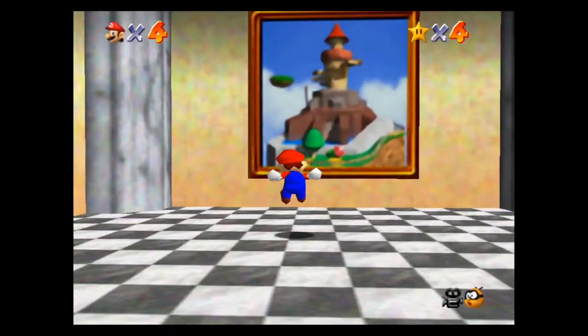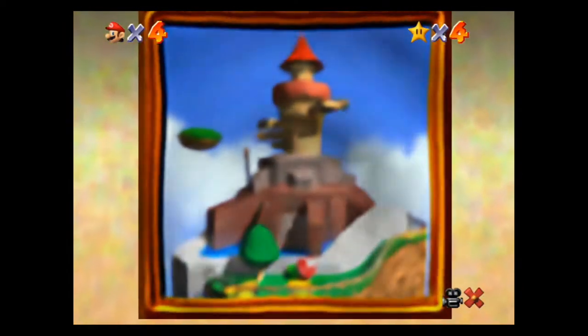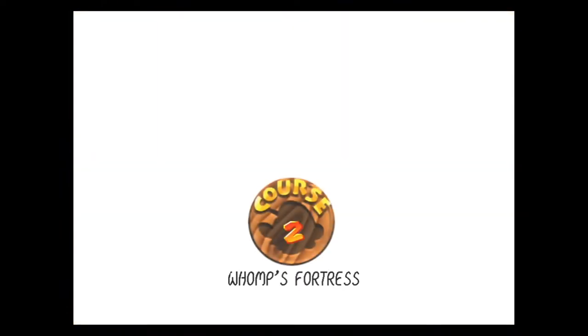Of course Mario 64 is open where you can skip this level — you could go to other levels as long as you have enough stars to pay for the door of entry. But we're going to do this in order and tackle Whomp's Fortress. The first star is 'Chip off Whomp's Block.'